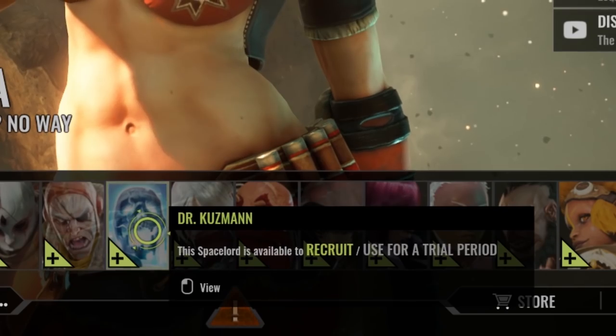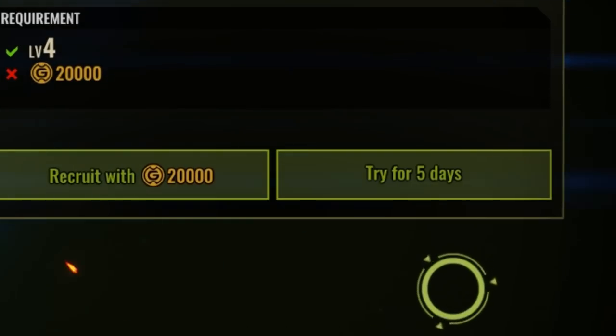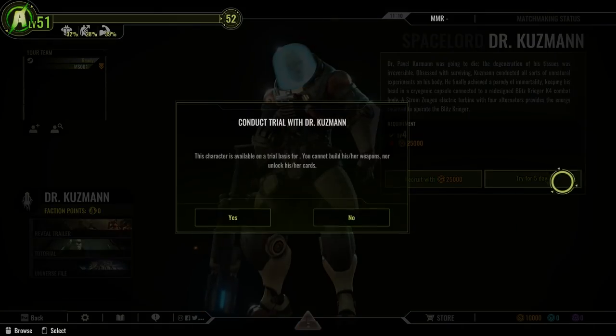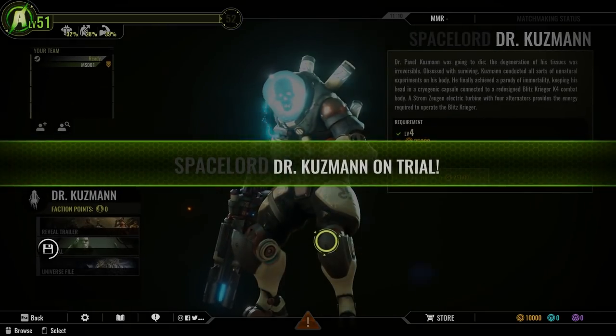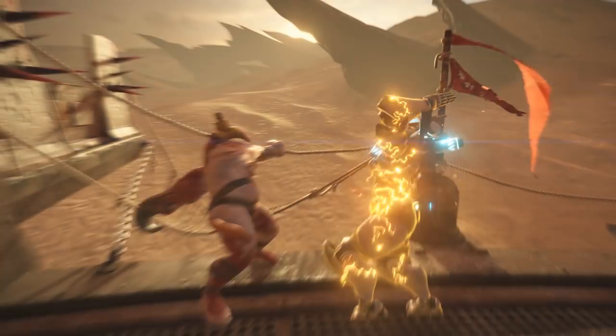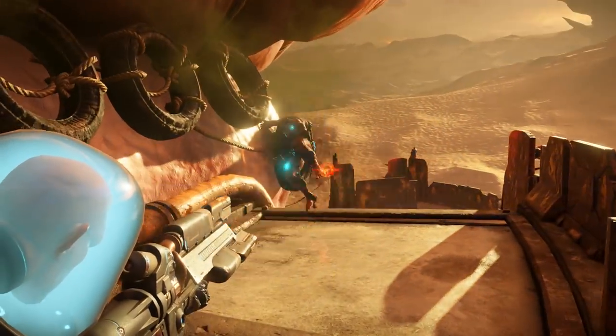This is how character trial works: soon you will be able to try and recruit characters for a limited amount of time, so you can decide whether you want to acquire them before spending any gold on them. When you play with these characters you will be able to earn gold, faction points, and blueprints.